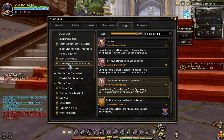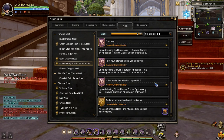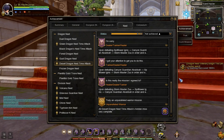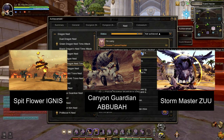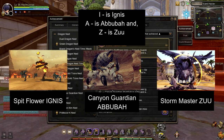To get a desert dragon mount, you'll have to clear three hidden achievements when doing desert dragon nest time attack. To clear these achievements, you need to defeat the DDN stage bosses in a certain pattern. There are three stages that must be cleared in three different orders. The first pattern is to defeat Spit Flower Ignis, then Canyon Guardian Abuba, and last is Storm Master Zoo. This pattern is also known as IAZ, which corresponds to each boss's first letter.